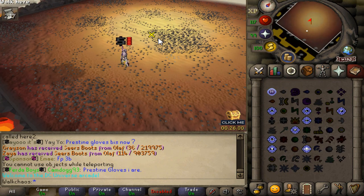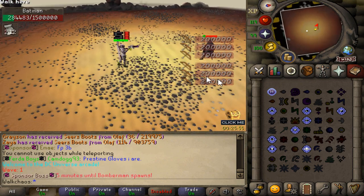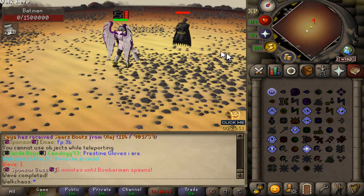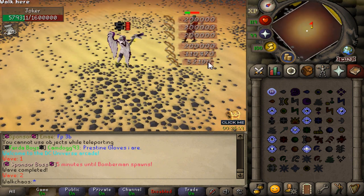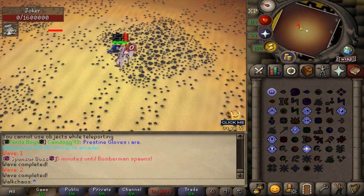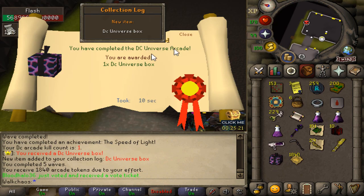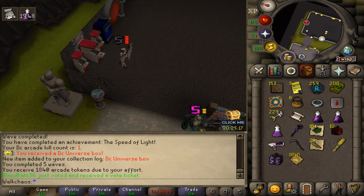This one, for example, is the DC Universe raid, where you kill a bunch of different themed NPCs — Batman, Wave 2, Joker. After you complete all the waves, you're going to get some nice currency and rewards. Raid completed! As you can see, we got a DC Universe box — thank you very much.